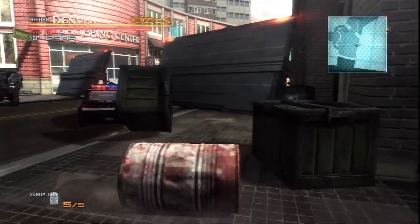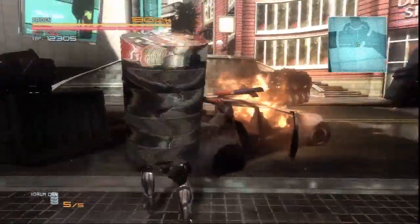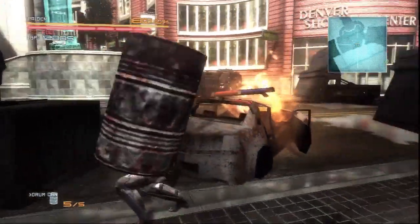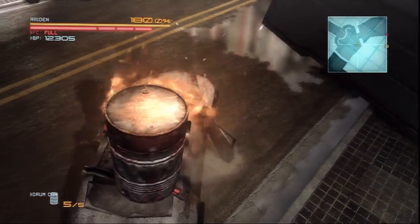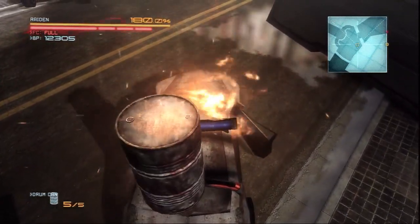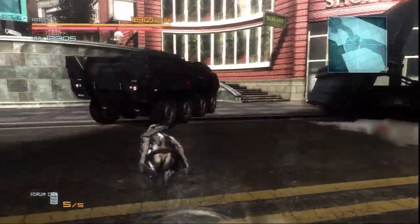The drum can will scatter objects not fixed to the ground, such as these crates and the canopy from before. Objects fixed to the ground, such as this police car, will go to their next phase of damage. In this instance, it's Flame and Despair. Perhaps this is no ordinary drum can, but a high-frequency drum can that shares affinity with Raiden's blade.